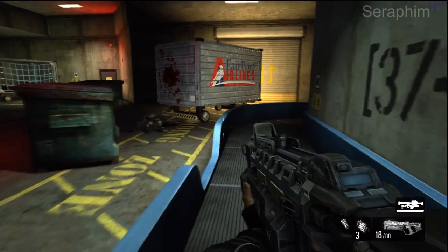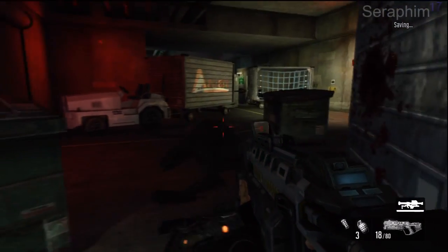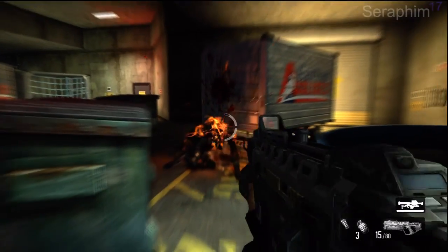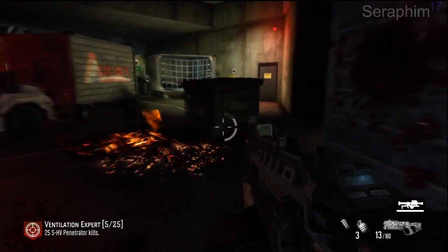Hello there, sir from 17 once again, bringing you the second section to interval 7 in my F.E.A.R. 3 insane difficulty video walkthrough. This is the hardest level of the game, entitled Port.